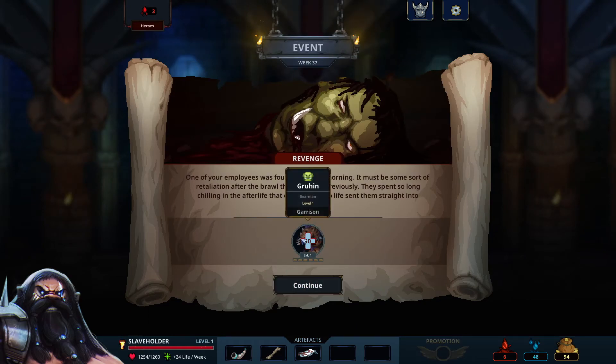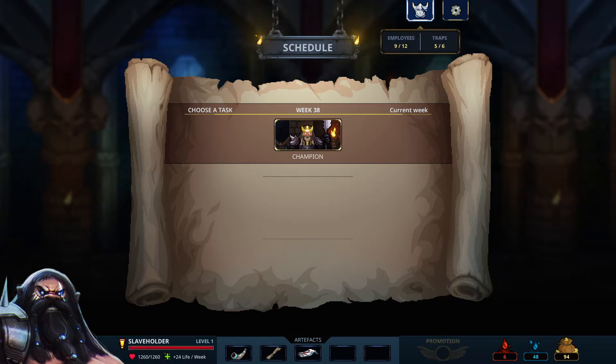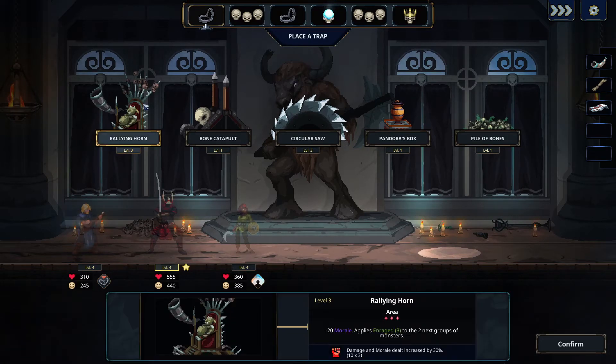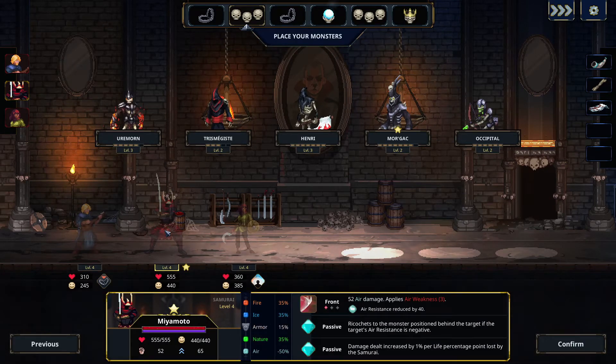Oh my god — revenge! Okay cool, so last week we got the champion. Let's head into the champion pack. Okay, so rallying horn first room — we got a samurai! Cool — also a new champion I think — Miyamoto. Air damage and applies air weakness. Ricochets to the monster position behind the target if the target's air resistance is negative. Damage dealt increases by 1% for each life percentage point lost by the samurai.